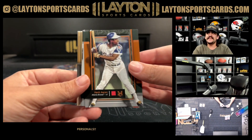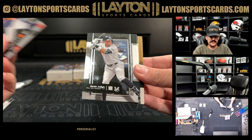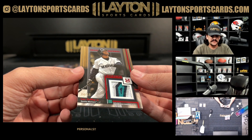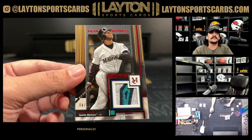Bronze Hank Aaron on the bronze. Jose Altuve, Aaron Judge, and Honus Wagner. And meaningful material — ooh, four of ten — it's Ken Griffey! Meaningful material with the sick Mariners patch. There we go.